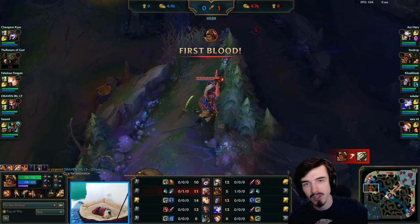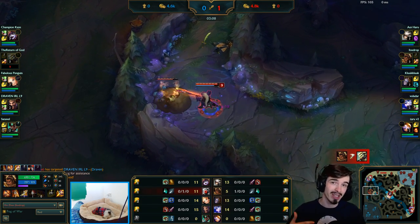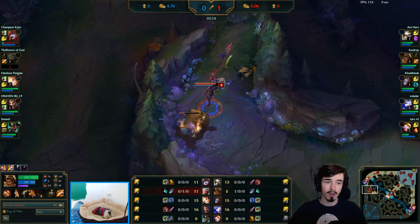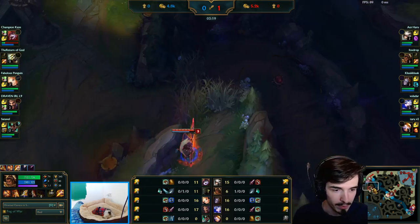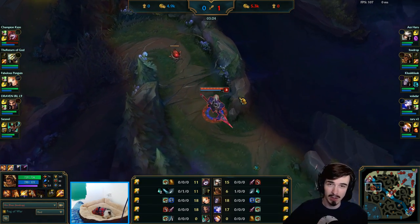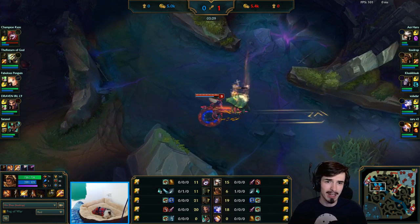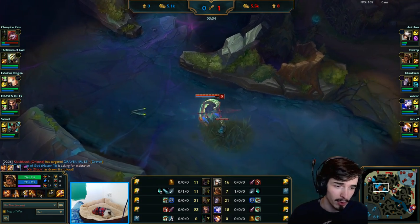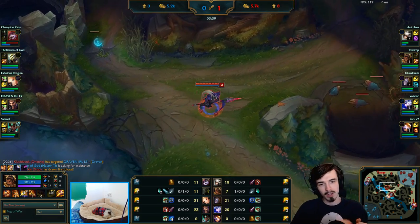First things first, I'm going to do my level 3 clear and then invade the enemy jungler. I'm always invading this guy because I want to stop him before he can get rolling - that's what he's all about. He's all about snowballing and getting rolling, so we want to stop that before it happens. This is what their first path generally is: they'll hard farm from bot side to top side, Lulu lets the wave push in, and Yi soaks up those minions. So you want to invade early. Just get level 3 and invade - you could probably even invade at level 2 depending on who you're playing. Xin could do that, Jarvan could do that.